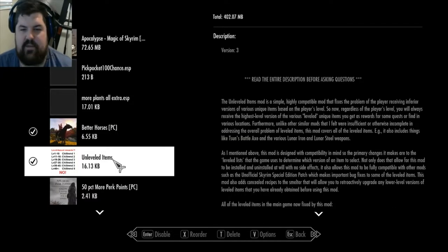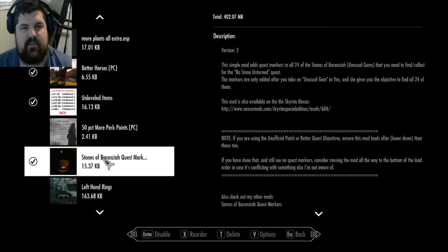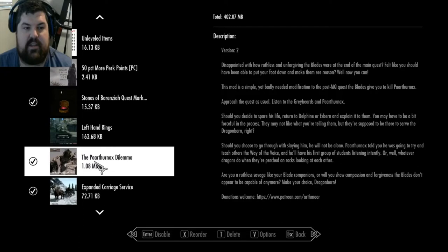Unleveled Items - if you get an item like Chillrend in the picture there, it's going to be the max level. You don't have to get it at level 46; it's automatically going to be the highest one. All the ones that don't have a checkbox next to them are not being used - they're disabled. So, Stones of Barenziah Quest Markers, Paarthurnax Dilemma - we're probably going to use this actually.